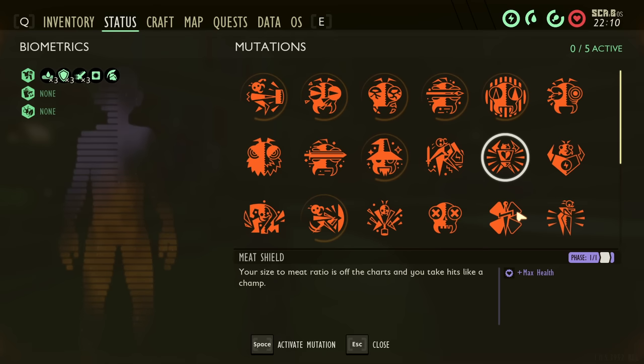Natural Explorer is one I rarely used before 1.0, but after a buff in patch 1.0.3 or 1.0.4, it became an S tier mutation I'd use 100% of the time. It's unlocked by discovering 20, 50, or 80 landmarks — basically almost everything marked in yellow or purple on the map counts. What it does is increase your movement speed by 20%, 35%, or 50%. When you're in combat it reverts to normal speed, but as soon as you're out of combat it buffs you back up. Even at phase 1 with 20% movement speed the difference is very noticeable.